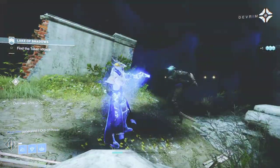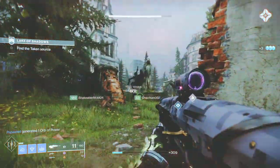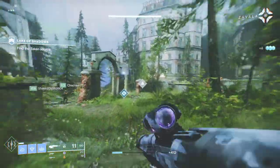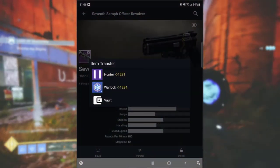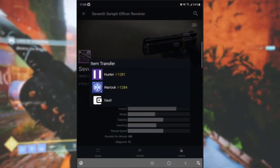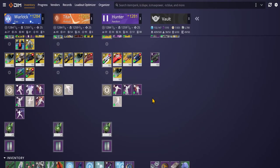If you have more than one character in Destiny 2, you know it's important to give them the same equal opportunity as much as possible. For instance, you can transfer weapons, ghost vehicles, and a lot of other things between your Titan, Warlock, and Hunter via the Destiny 2 Companion app or other third-party apps like Destiny Item Manager.